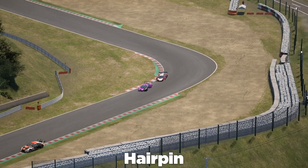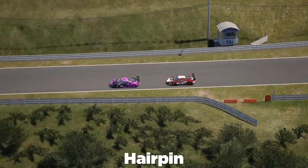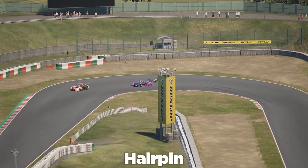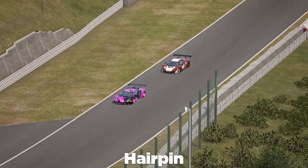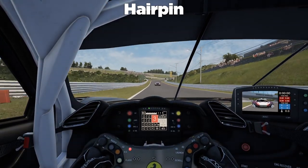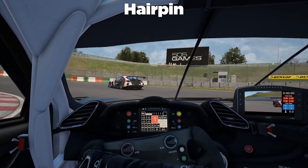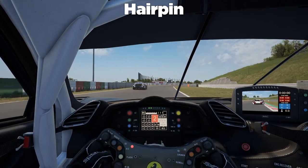Defending at the hairpin: we want to keep on the inside so the car has to go on the outside, and we manage to keep it like that. On the onboard, he gets a much better exit so we see he's pretty aggressive. Come to the inside and brake, trying not to outbrake ourselves completely, and get the exit.